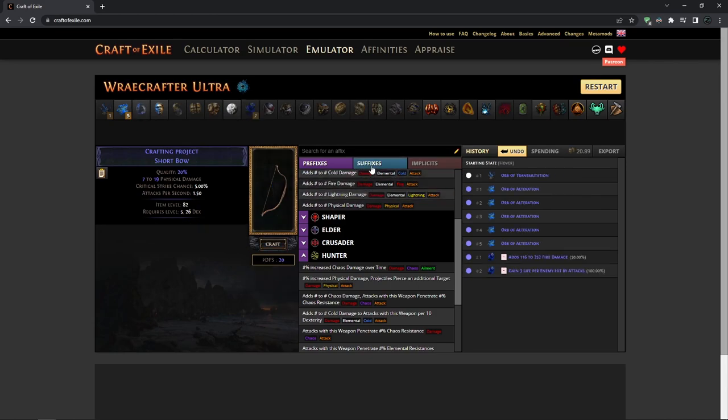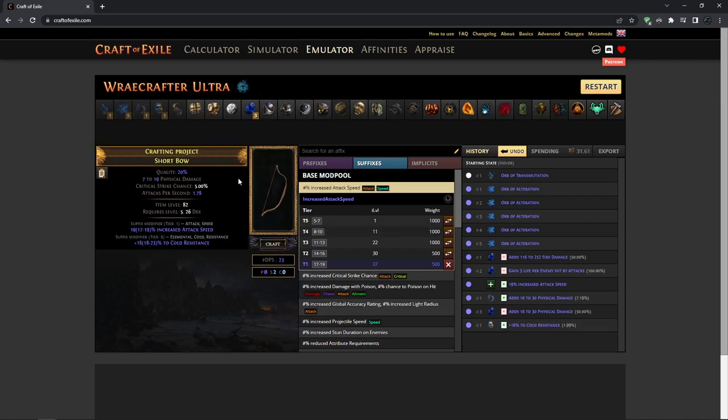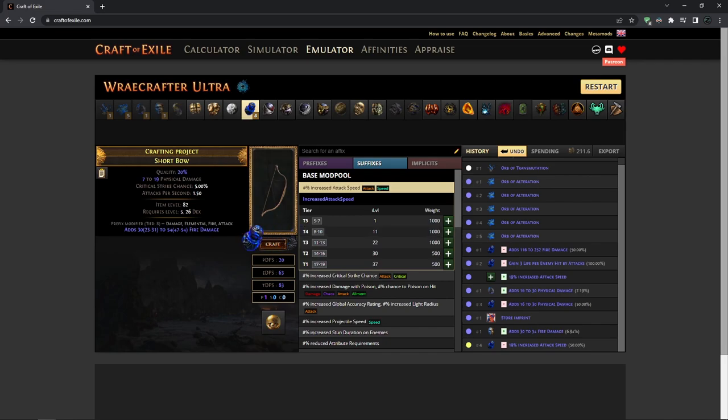Once you get tier 1 attack speed or damage over time multi via alteration spam, you regal it. If you get a second mod you'd want to annul it — if you lose the suffix you have to roll again. This is actually the most annoying part of the craft; everything after is expensive but deterministic. You can use imprint beasts here, but they'll likely be expensive so I'd just regal and annul. If you fail, go back to alteration spamming.